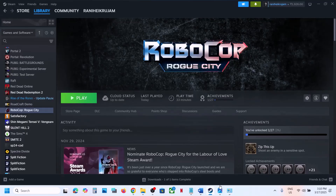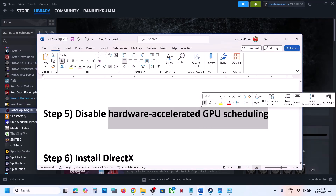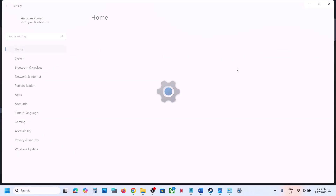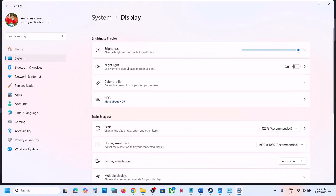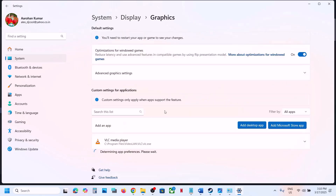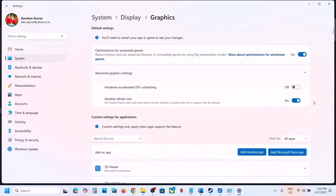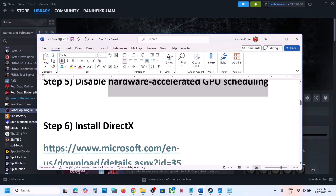The next step is to disable Hardware Accelerated GPU Scheduling. Open Windows Settings, go to System, then Display, then Graphics. Expand Hardware Graphics Settings. If Hardware Accelerated GPU Scheduling is on, turn it off and check. Once you are done playing the game, you can always turn it back on.